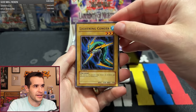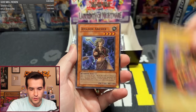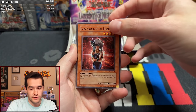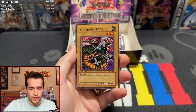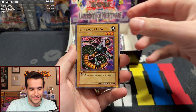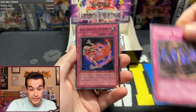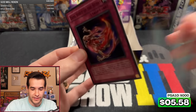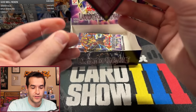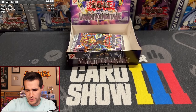There's going to be an Ultra in these packs for Adam. Fight and Conquer, Dancing Fairy, Wormdrake, Amazon Archer, Lady Assailant, Trigonic Attack, Spirits Lady, Tornado Wall, and a Dark Spirit of the Silent with the cool black name misprint — super rare! So two Supers for Adam. He's really looking for an Ultra, but two Supers and an Ultra would be great, right? Let's see if we can do that.